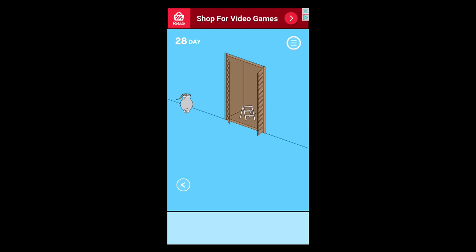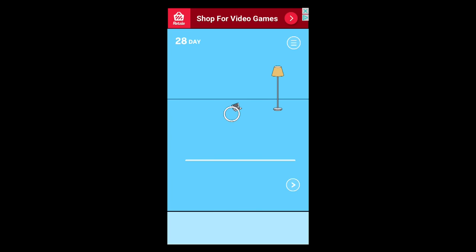Go right — this is another tricky one. Take the step stool and put it down over here, grab the ring from the menu button, then go left and use it like a ring toss.